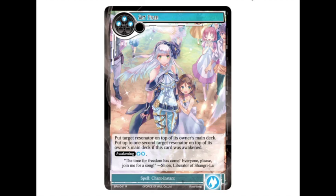Then we have Set Free, a three-drop spell chant instant. It puts a target resonator on top of its owner's main deck, and up to one second target resonator on top of its owner's main deck. If awakened — the awakening cost is two more blue — for five blue total you can put two resonators back on top of your opponent's deck. It's instant speed, which is good, and in the Alice cluster format where games regularly reach six, seven, or eight will, this card becomes much more playable.